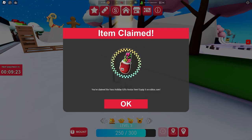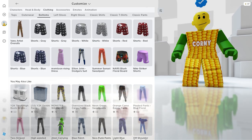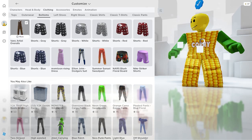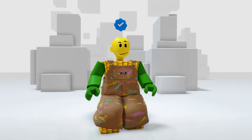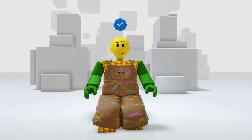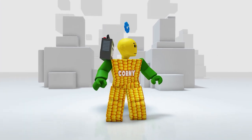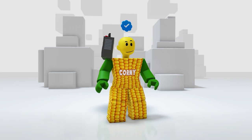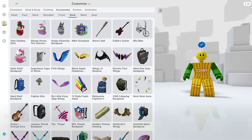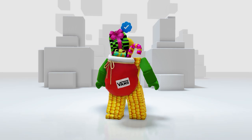I finally completed collecting the three badges. The first item is in your clothing and bottoms — it's an artist's overalls with some paints on it, very unique. The second item is in your accessories then the shoulder — it's a boom box with great details. You can play music all day with this one.